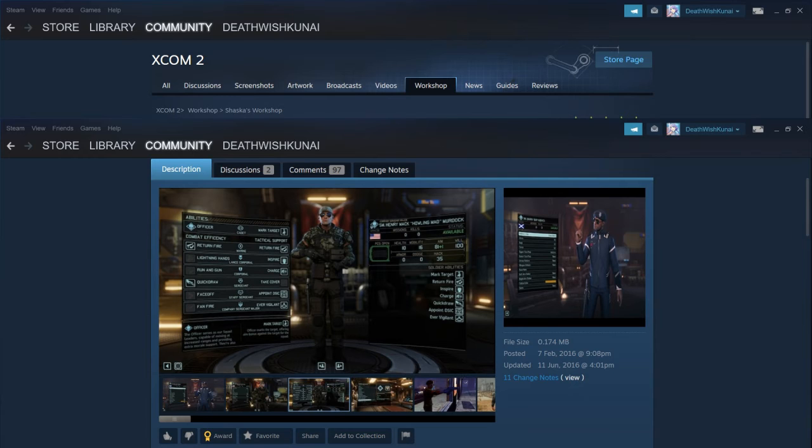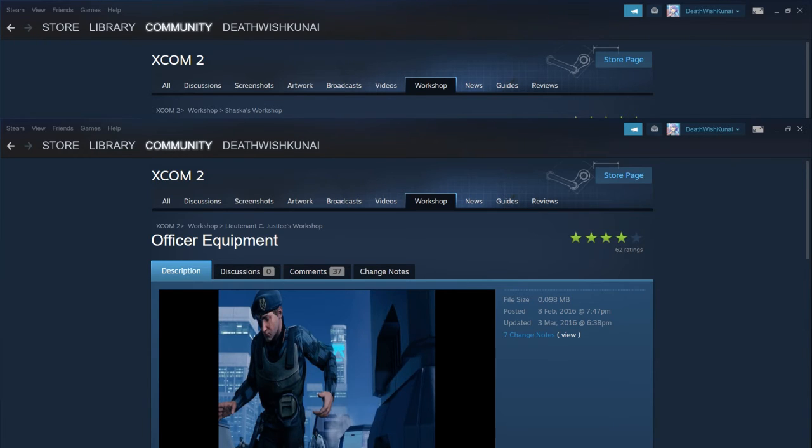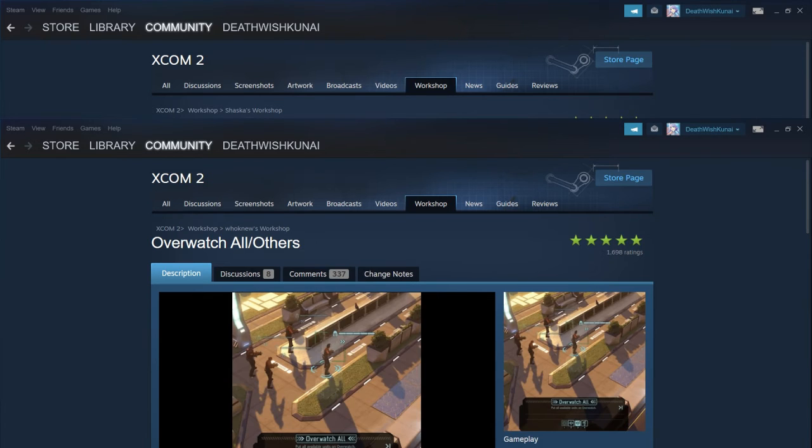To support that, there's a mandatory companion mod called Officer Equipment that just lets officers have their proper equipment. We also have Overwatch All, which is basically the vanilla version of smart overwatch — with a single button click you can put all your soldiers on overwatch.